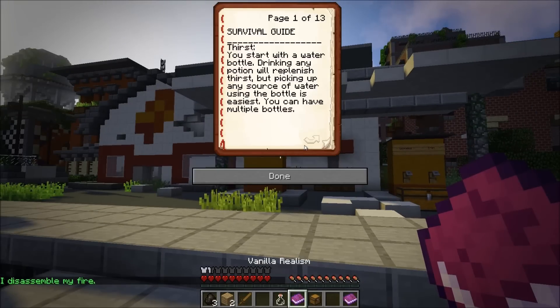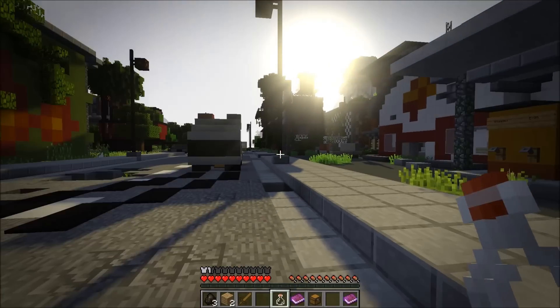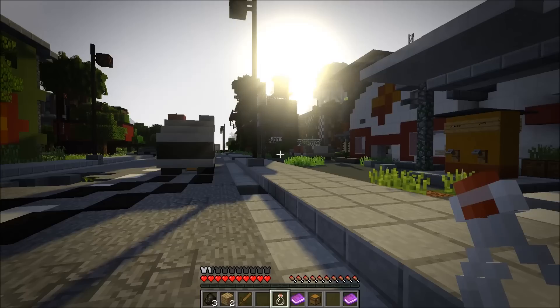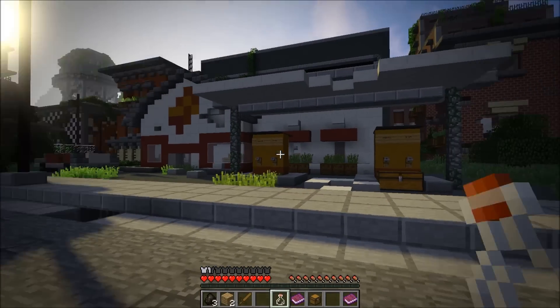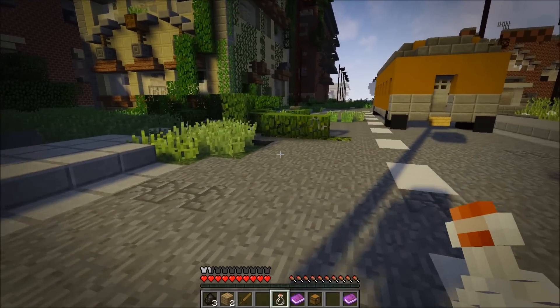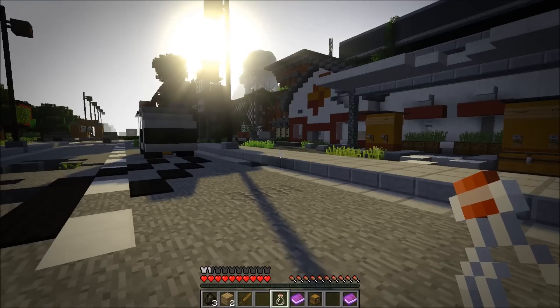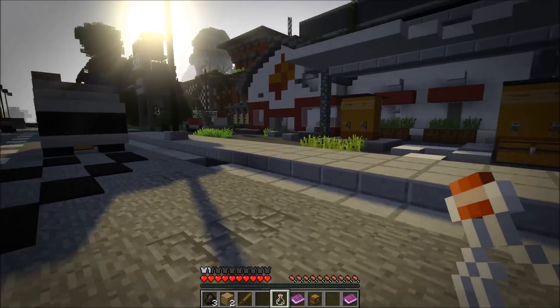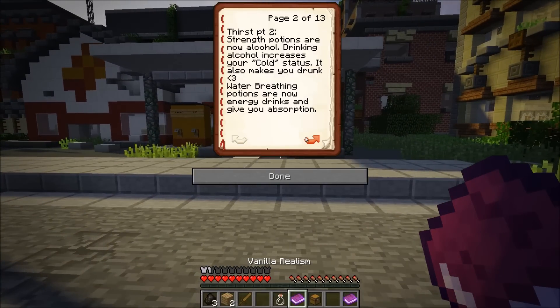We also get a Vanilla Realism guide that explains the redstone systems. In the gas station we have loot on shelves — water bottles we can grab. I already have a little fire pit here but I'll break it to explain it. There's a one in three chance you get charcoal from breaking a fire pit. Moving to the thirst mechanic: you start with a water bottle. Drinking any potion replenishes thirst, but picking up a water source lets you refill. Coming over to this gutter, I can pick up water and drink it to replenish thirst.